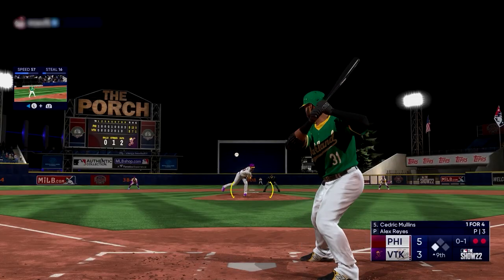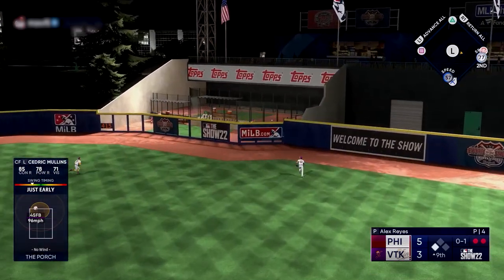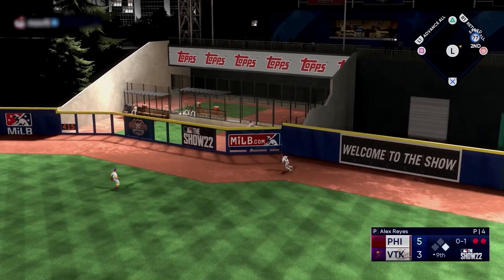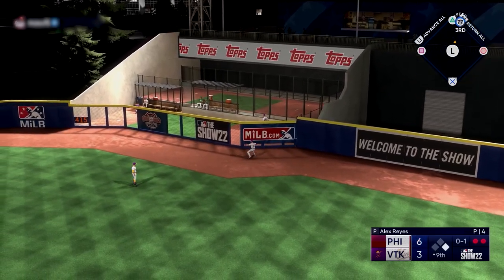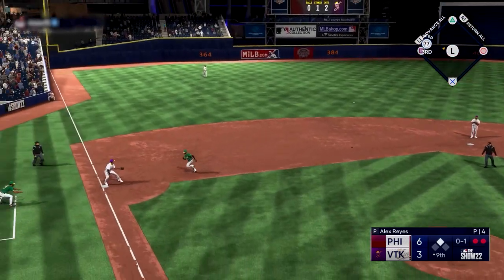Now if you told him to go to second and there's more time than you thought, you can then do the same process and tell him to go to third. Whatever you tell the base runner to do doesn't mean you're locked into it the whole play — you're constantly going to be making adjustments on the fly, so be prepared.